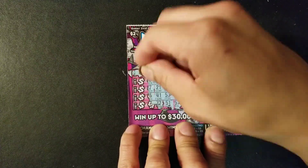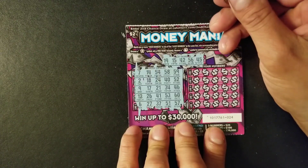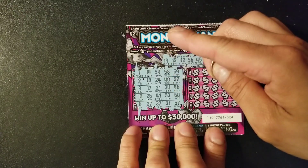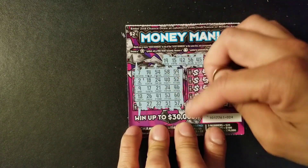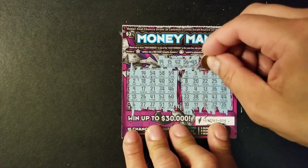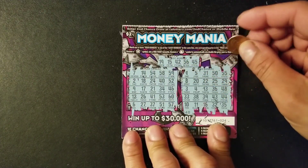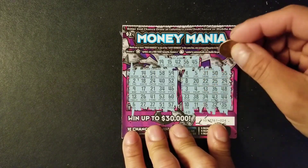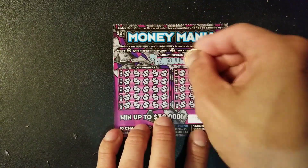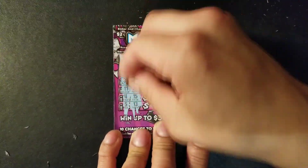Checking for matches: 19 no, 15 no, 42 no, 56 no, 45 no — nothing on this side. Checking the other side: no, no, no, no, and no. Nothing on ticket 24. Next ticket: lucky numbers are 27, lucky 7, 58, 41, and 40.